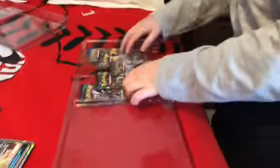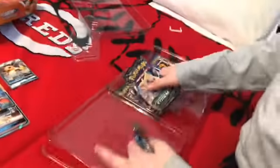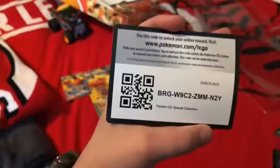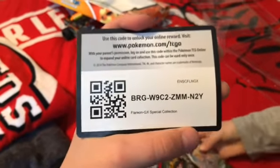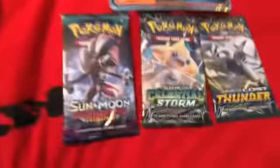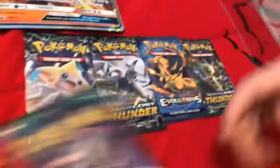Cards will be right up here. We do have a Lost Thunder and the Celestial Storm Guardians. I'll be saving this — go ahead and take that code guys, go claim it right now. Open it and then I'll finish off with the Lost Thunder, starting off with our first Guardians Rising pack.